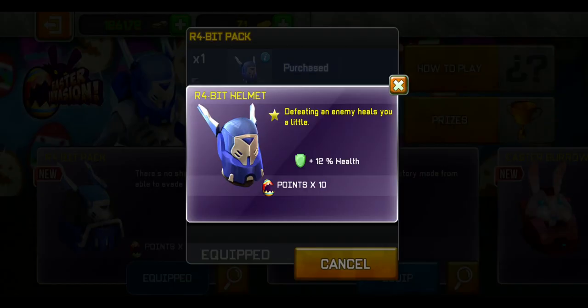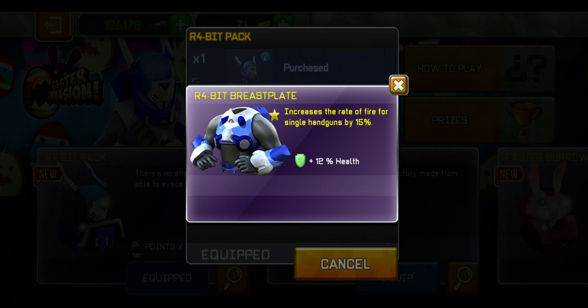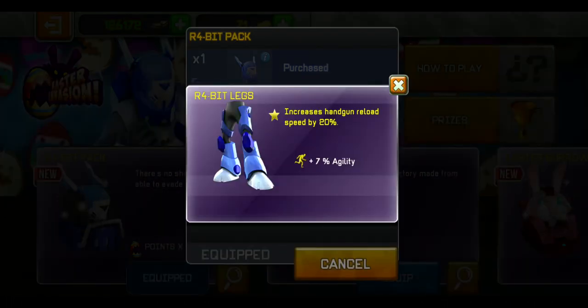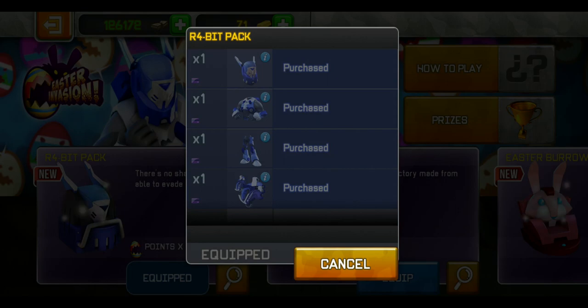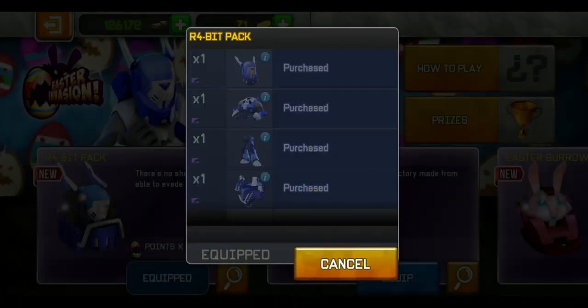Okay, so enemies right here. We've got the R4 beat helmet — defeating an enemy heals you a little, 12% health, which is usual, x10 points, which will be really really effective and beneficial. R4 beat breastplate increases the rate of fire for single handguns by 15%, which is not bad, and increases handgun reload by 20%. So usually, if they give you all these boosts for handguns, you know...